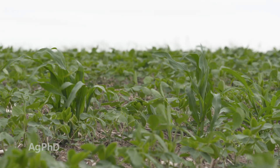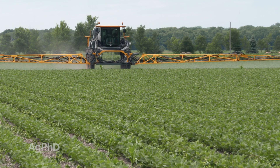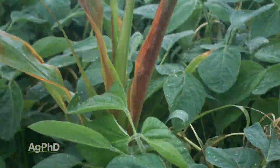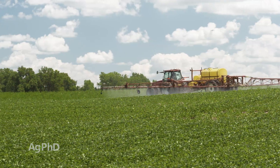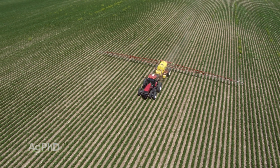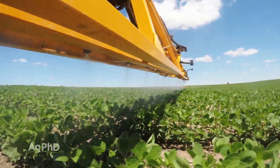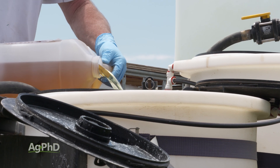Here's how we encourage you to get around that. First of all, spray Liberty first. Liberty will probably kill a lot of the volunteers, and you could throw a volunteer corn herbicide in with Liberty. If you are going to spray Enlist One, whether it's with Roundup or not, we would tell you to bump the rate a lot — use the highest labeled rate instead of the lowest labeled rate on whatever volunteer corn herbicide you want to use — and then make sure you're throwing some crop oil along with it, just to spike up that activity of the volunteer corn herbicide.